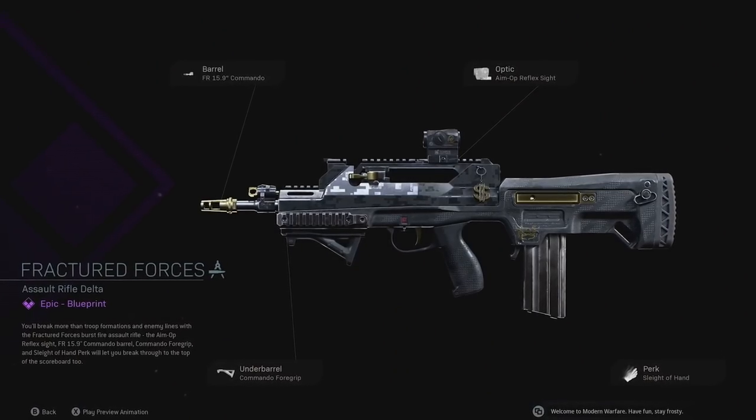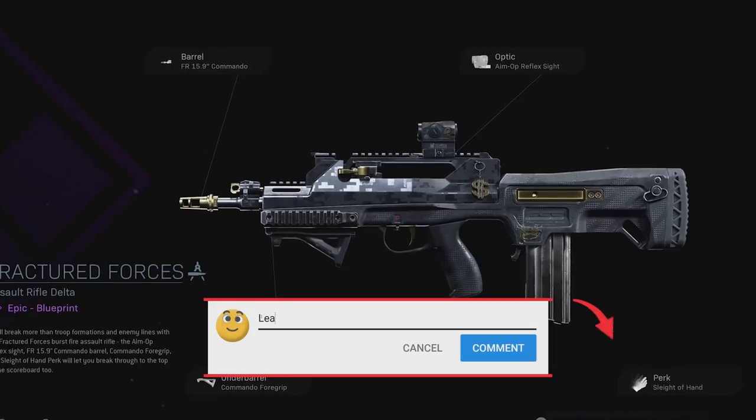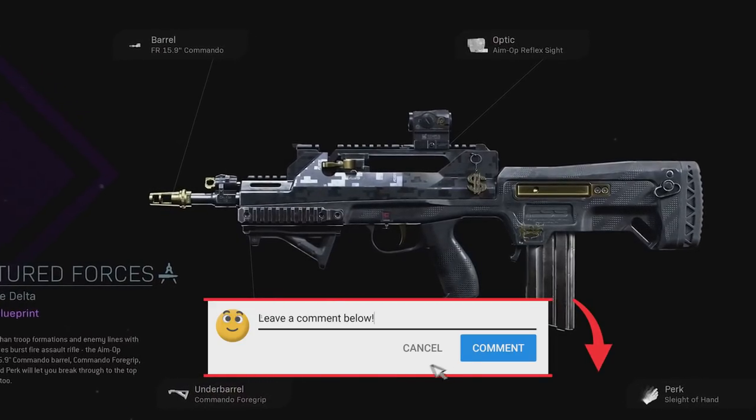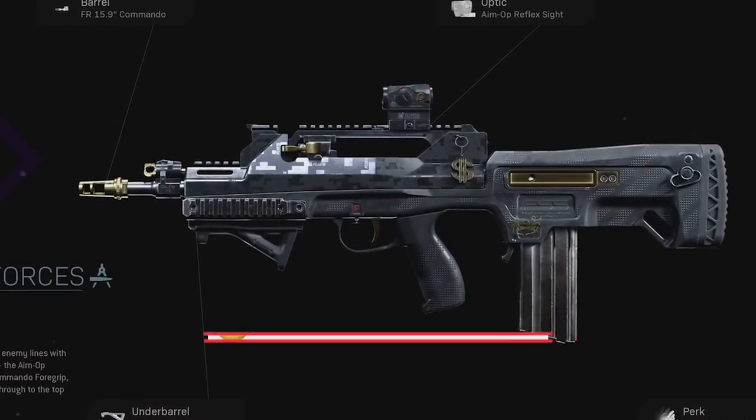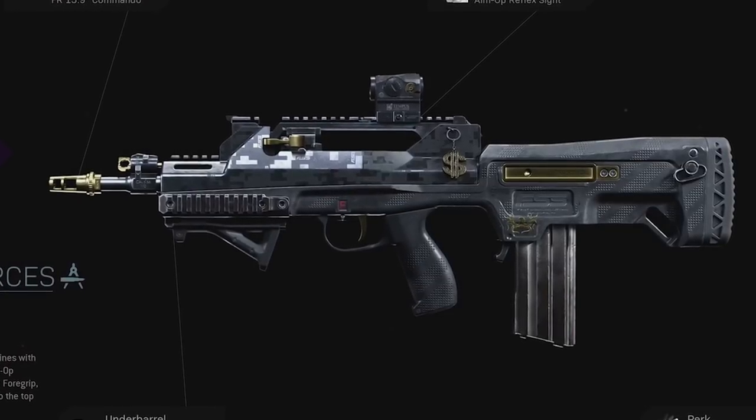Moving on to the crate items, we have this FR 556 Fractured Forces skin. It's not really a big deal, but I just wanted to show you guys the gun skin. It's available in Modern Warfare, just like the PKM Borui skin, so we can take a good look at it.